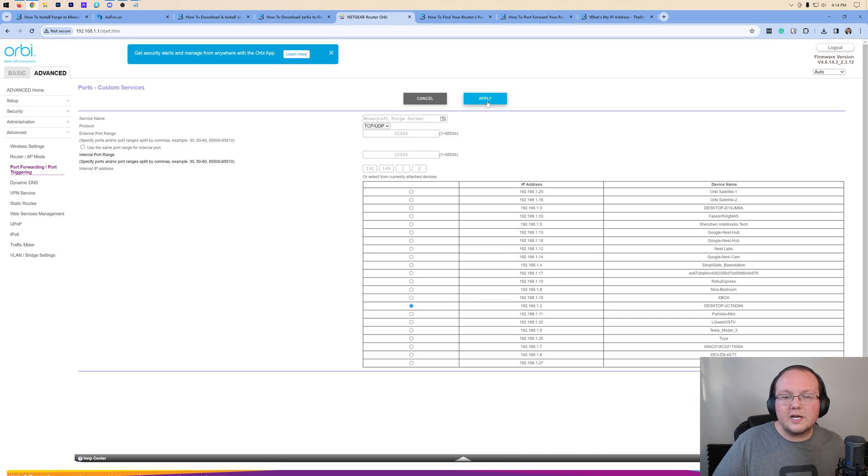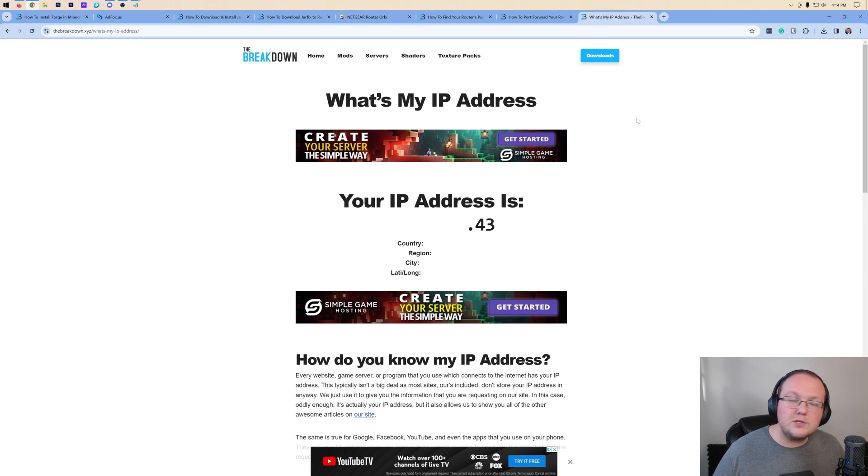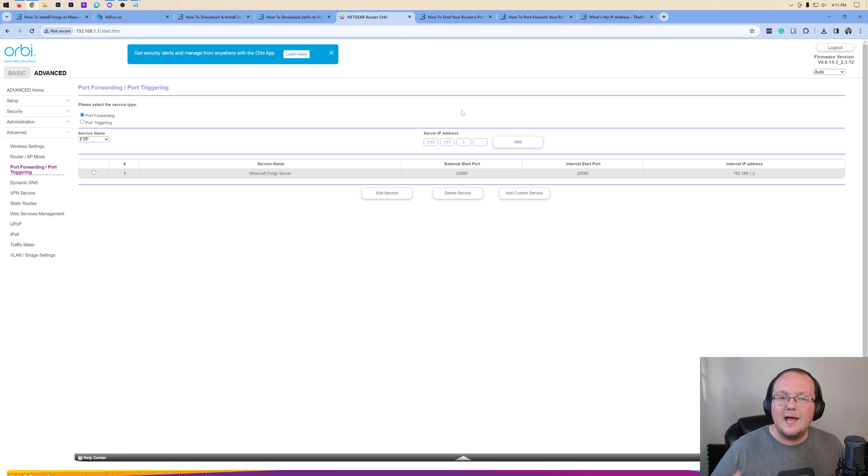For 99% of you, click Apply and you're done. But everyone watching needs their public or external IP address, because that's how friends will join the server. There's a link in the description to find your public IP — click to copy it, keeping it covered since you only want to share it with people you trust. If you want to make a more public server without security concerns, use Simple Game Hosting instead.